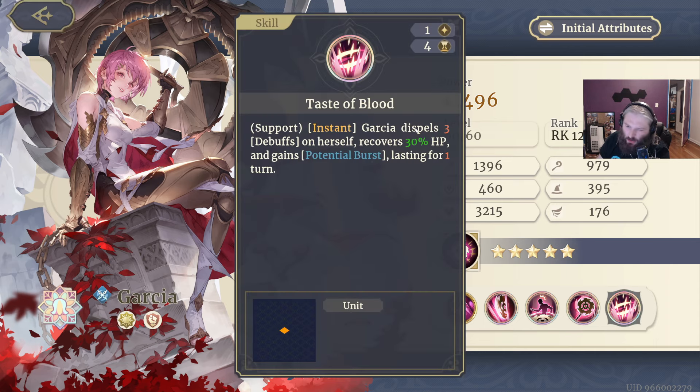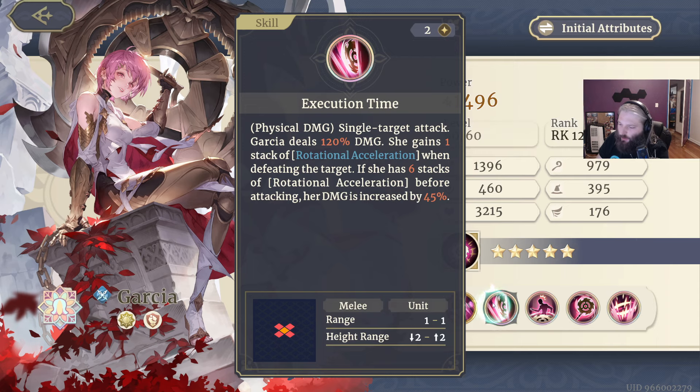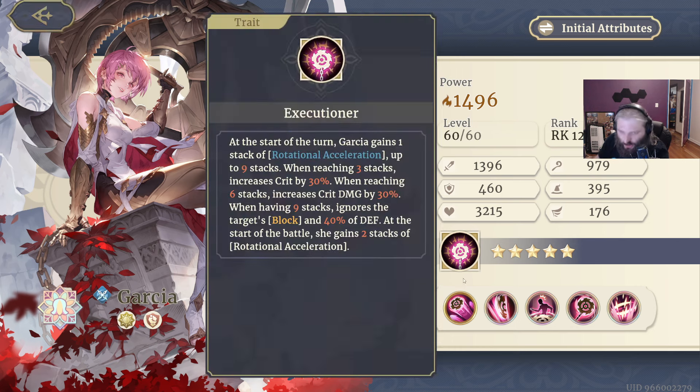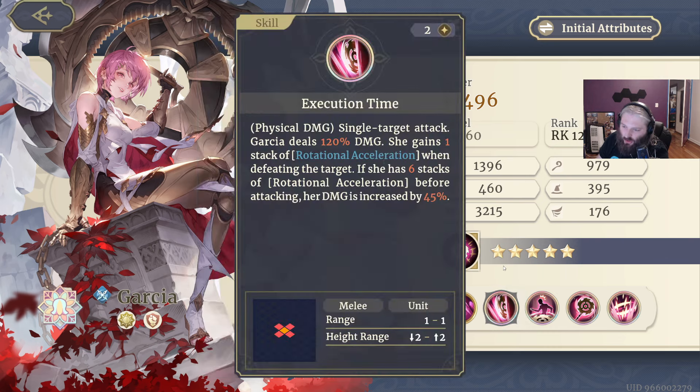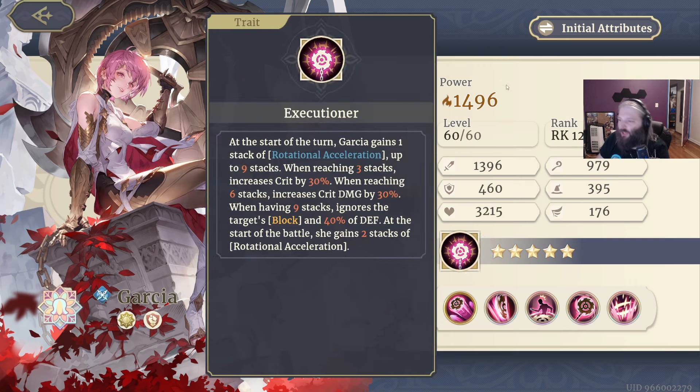She can also dispel three debuffs on herself, recover HP, and gain potential burst, which gives her a boost. But her whole gimmick is that the worst she is, is in the first round of combat, and the best she is, is the more stacks she gets. Once she gets up to nine stacks and is using her execution ability, she's doing 165% damage while also ignoring block and all that defense. She also has an attack that deals 33% damage three times, and if the target is injured, you get 25% crit — a really cool passive.